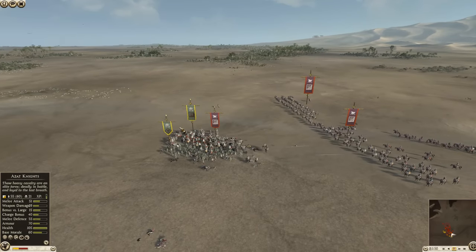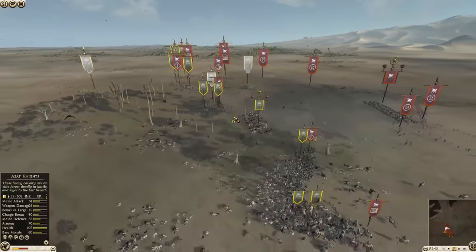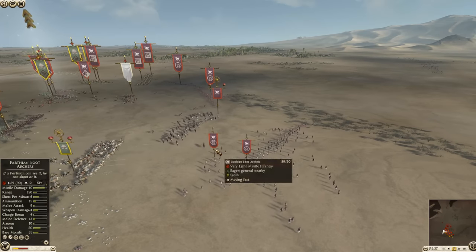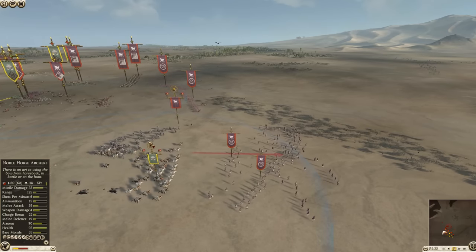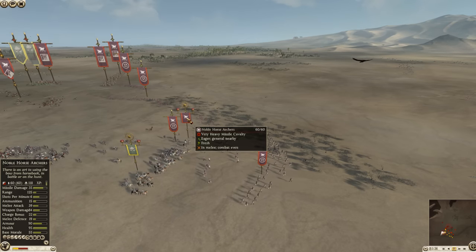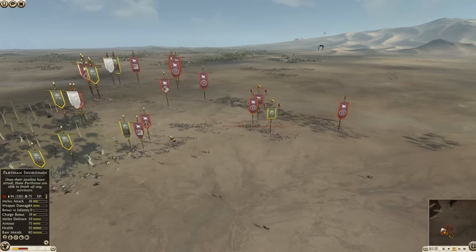Over here the cataphract is cutting down the Persian cavalry and eastern spears together — it's kind of winning, and now there's support. So Parthia is going to make this a challenge. There's a noble horse archer general firing at these azet knights, but those azet knights had a clean line to those archers before being intercepted by the general. I think they're just going to mostly ignore it and try to crush some of these archers and then turn on the general — and that's probably not a bad plan, because these archers are very dangerous.